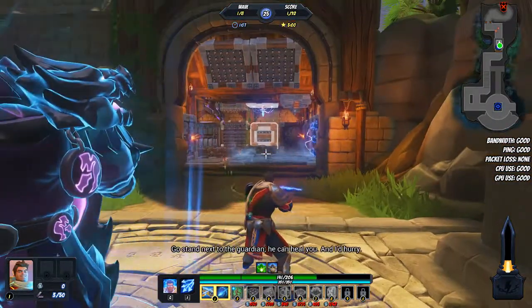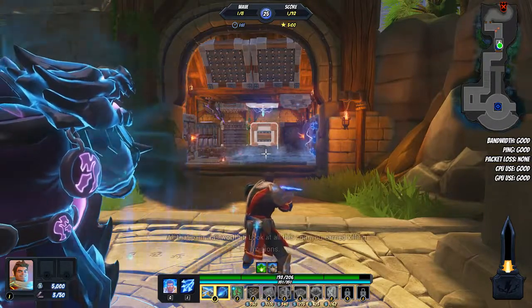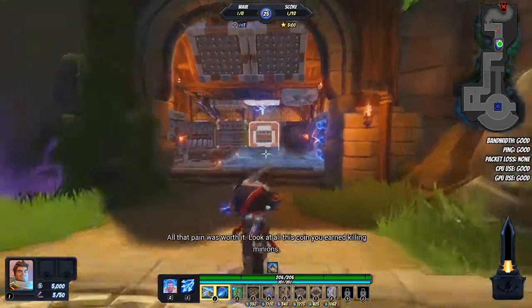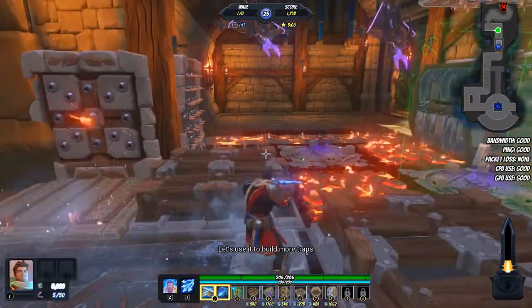Go stand next to the guardian — he can heal you, and I'd hurry. Sweet, delicious healing. All that pain was worth it. Look at all this coin you've earned killing minions. Let's use it to build more traps.